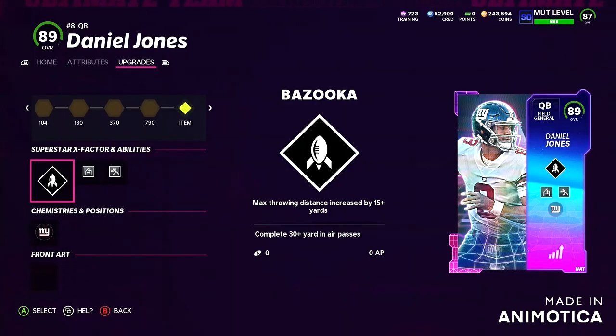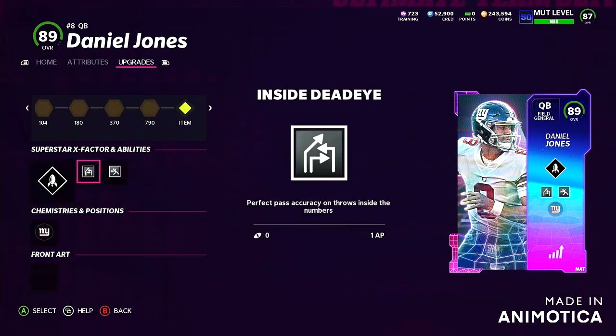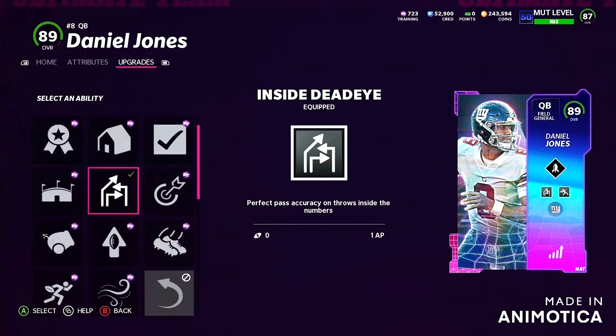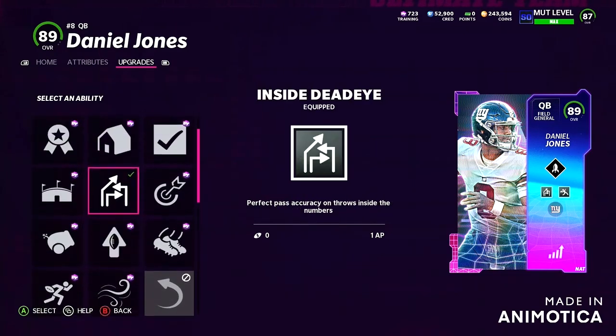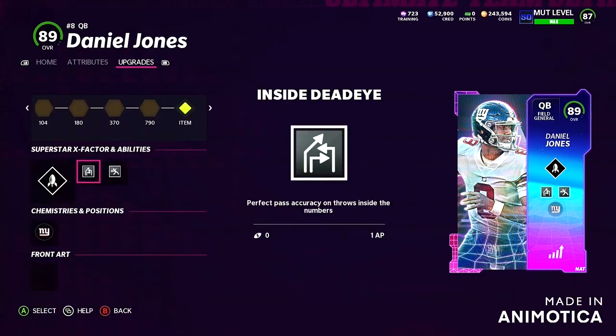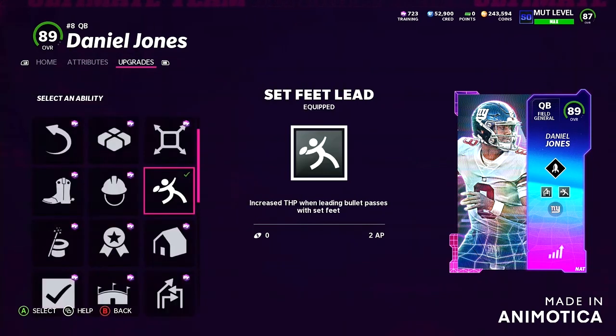I ran Bazooka on him — whichever your quarterback, run Bazooka because you throw bombs all day. Inside that Eye and Set Feet Lead: the reason why you want to run Inside that Eye is pretty simple — it's the best passing ability in the game. It's stupidly broken; it doesn't matter where you're throwing the football, it's gonna be perfectly accurate. And we got Set Feet Lead,